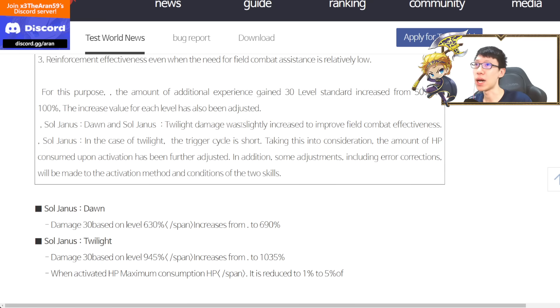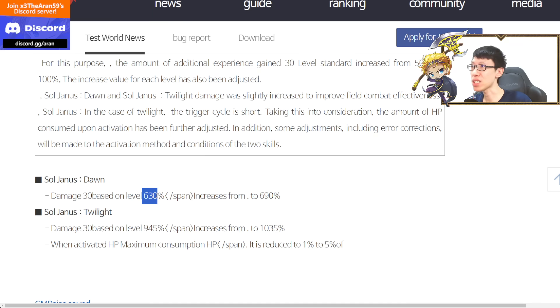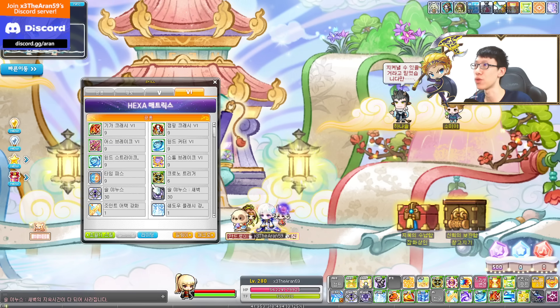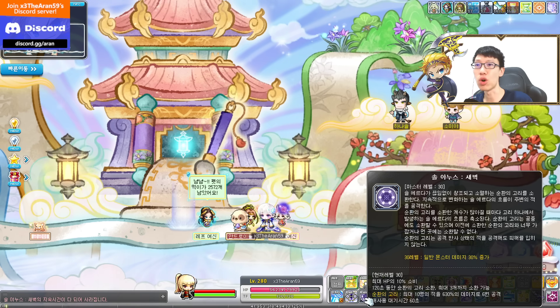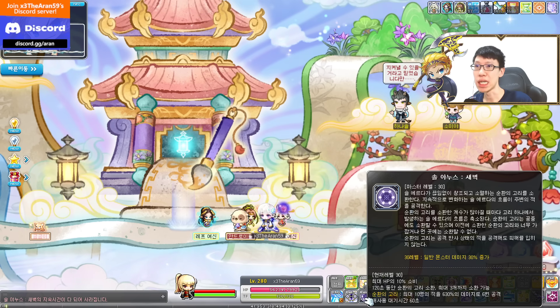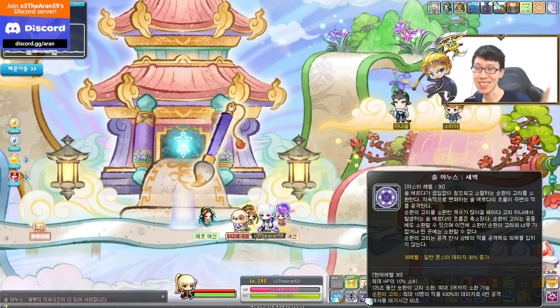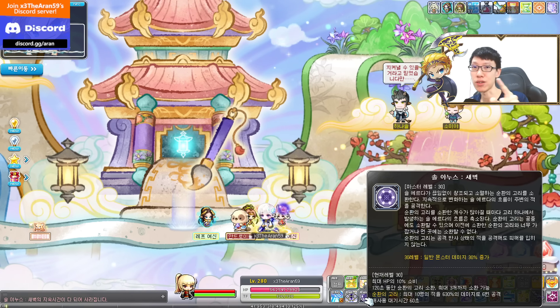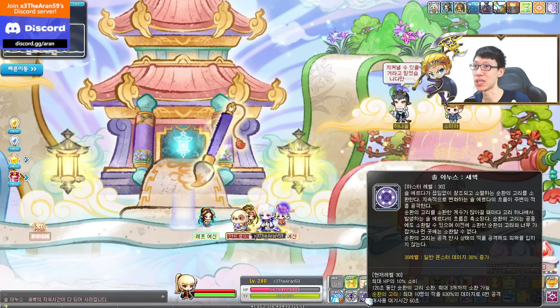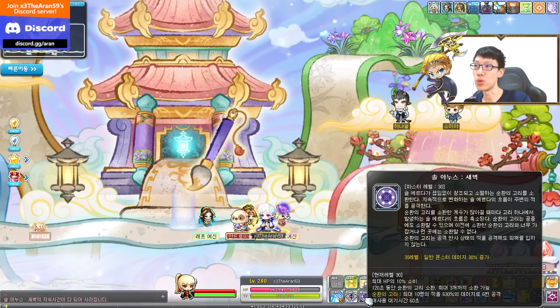The amount of additional EXP gained at level 30 has been increased from 50% to 100%, and the increase of each level has also been adjusted — basically it's doubled. For Yanus, the Dawn skill damage has been slightly increased: currently at 630%, increasing up to 690% at level 30. It lasts for 120 seconds with a 60-second cooldown, and it consumes 10% HP when using this skill.